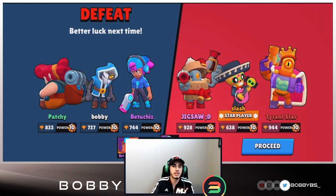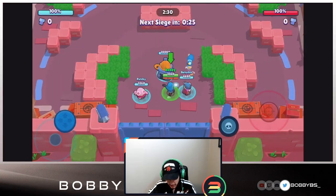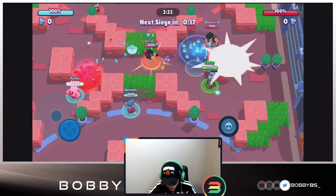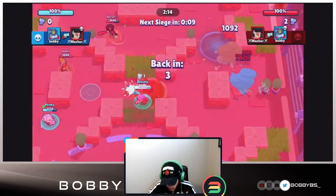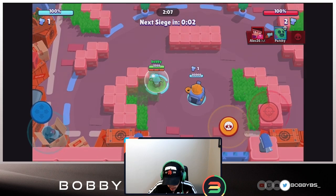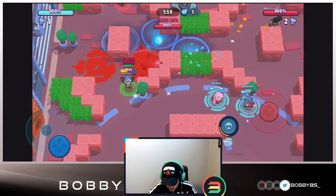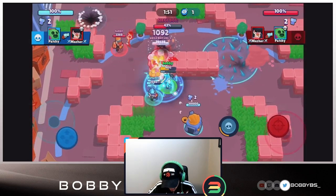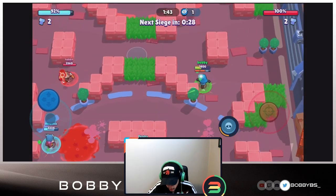You obviously want to use the new star power in Siege. The difference of 140 damage from the start that this star power has over the other one makes it a much higher DPS brawler - it's insane. You definitely want that DPS against the bots and against the safe. You generally see tankier units in Siege than in Gem Grab, which is another reason to prefer the new star power here.